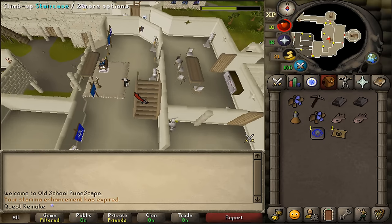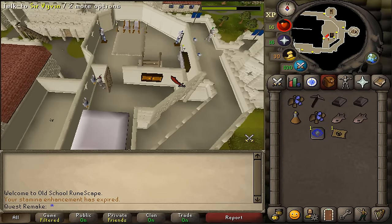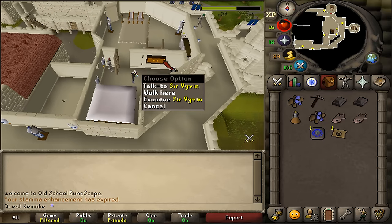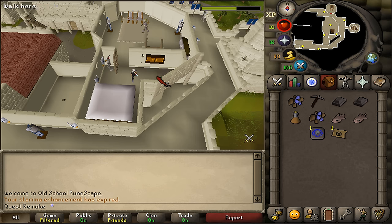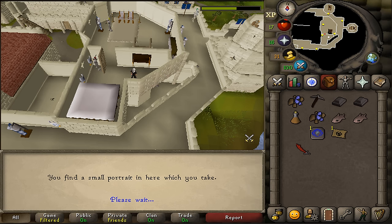Next, you will see a room just south. Go enter it and be sure that Sir Vyvin isn't inside the room — if he is, hop worlds once again. Next, open the cupboard and search in it to find the painting.